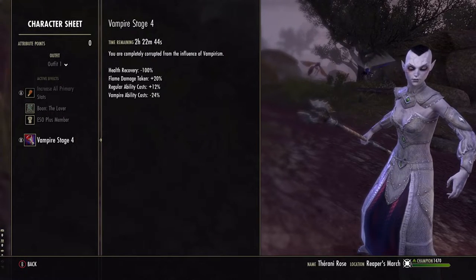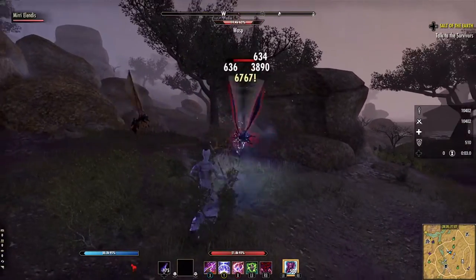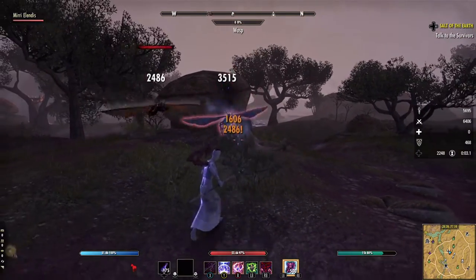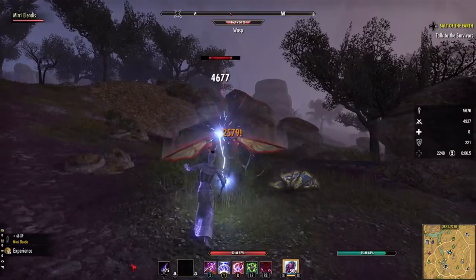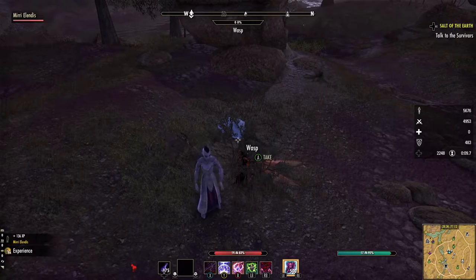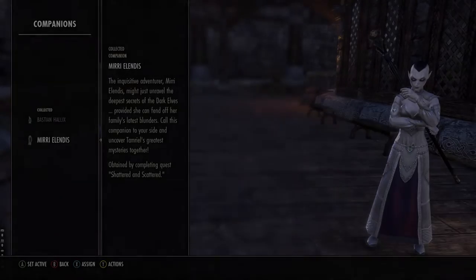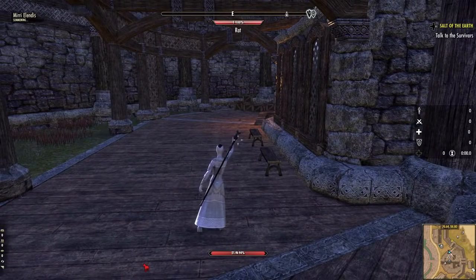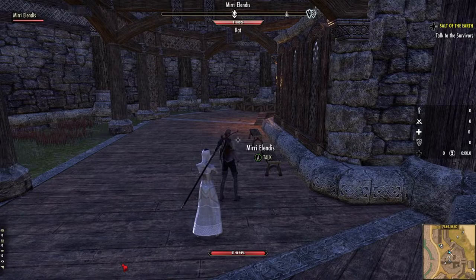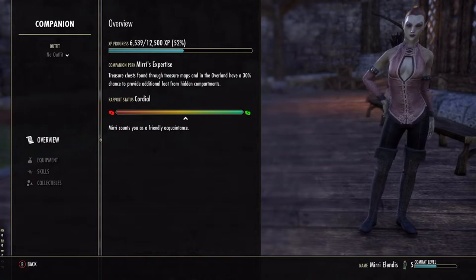Health, however, is another thing. A stage 4 vampire's health does not regenerate. Where a normal character's health grips up on its own, a vampire's health goes down and stays there. Luckily, healing abilities still work. One option is to group up with a healer — this way you'll have someone watching your back. You can also get a companion and turn them into a healer. There are quite a few healer builds out there for companions, and having your own personal healer follow you is a very good option.